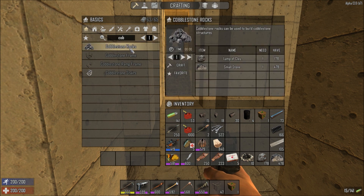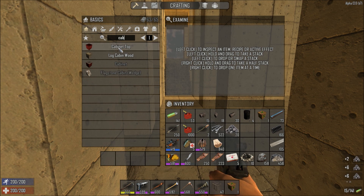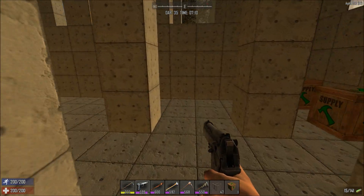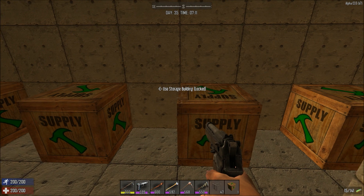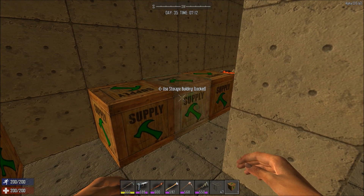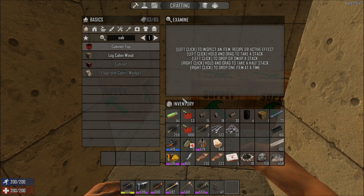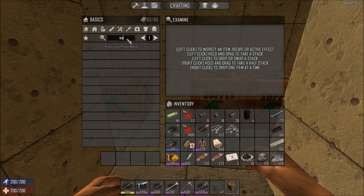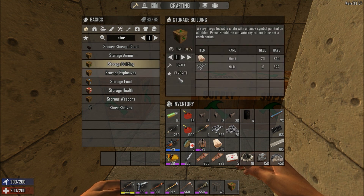Let's have a look — cobblestone rocks. We've probably got some so I'm not going to make too many. Should we just do the whole lot in supply crates? I think it will probably be better. Let's make six.